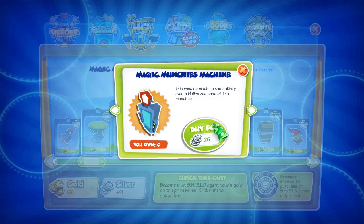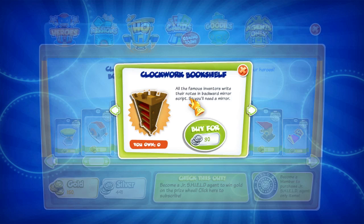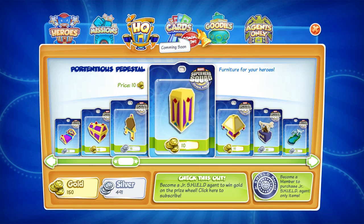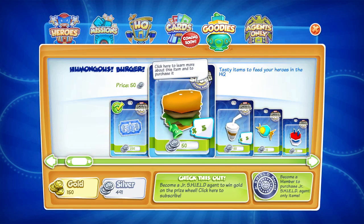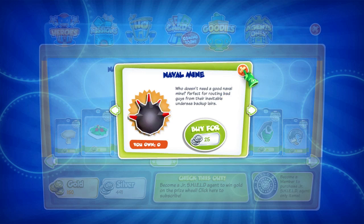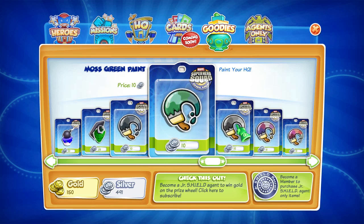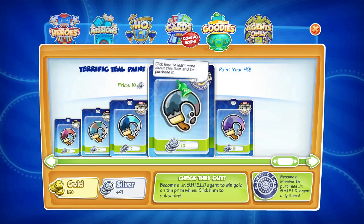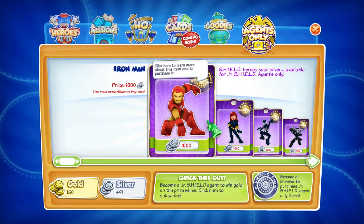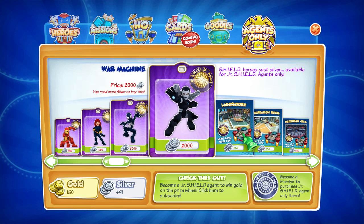Items — I'm not 100% sure what these items do. I'm not exactly sure if you have some sort of housing or something; that would be neat. Cards they don't have. Let's check out the goodies — here's where you can buy your tickets, food, naval mine, plants — paints, sorry. So you must have some sort of housing that you can paint up, probably your headquarters, and things you can put in your headquarters. For agents only — if you're an agent you can actually get things much cheaper. There's also different people here — I believe this is Black Widow. And of course you have the laboratory.